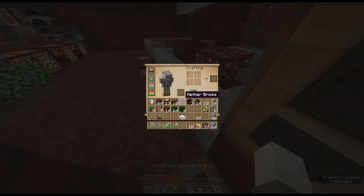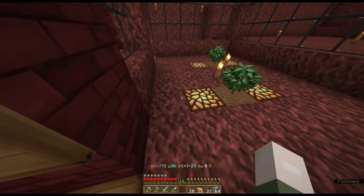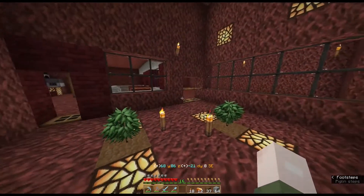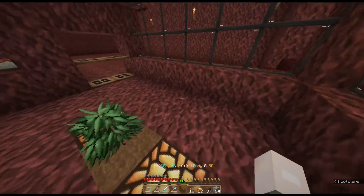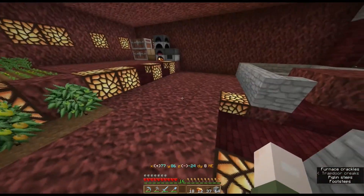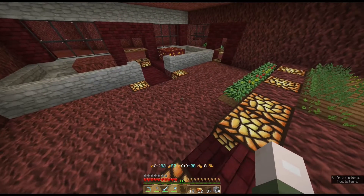Now I have some quartz slabs — I have 30 of them. Let's count: 2, 4, 6, 8, 12, 14, 15, 16, 17, 18, 19, and 5 is 24, and 26, 28. No, that's not enough to do this whole room. So maybe we'll just make a little bit here, or maybe up here. We'll leave that there because it kind of looks like carpet.